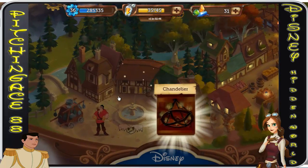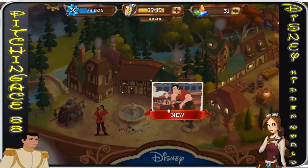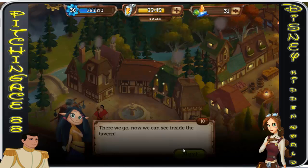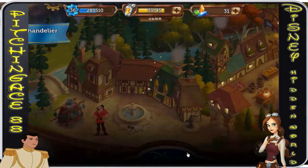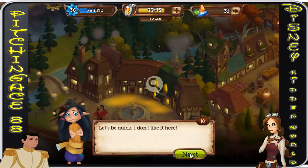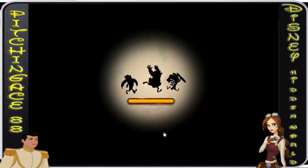There we go, now we can see inside the tavern. I think these guys look better in the dark — let's be quick, I don't like it in here. We're getting closer, we only have a couple more to go, but we need to look for Maurice, so let's play the chess game.